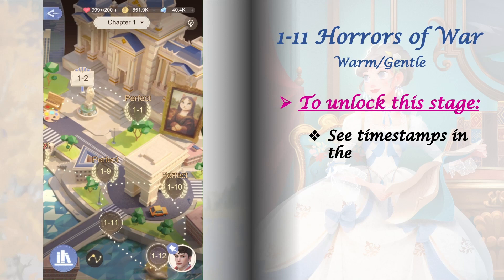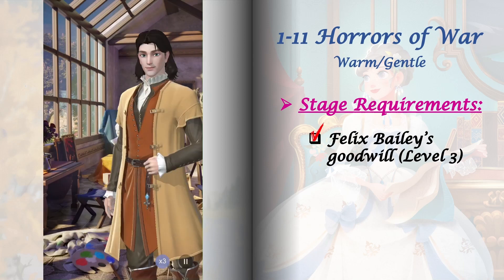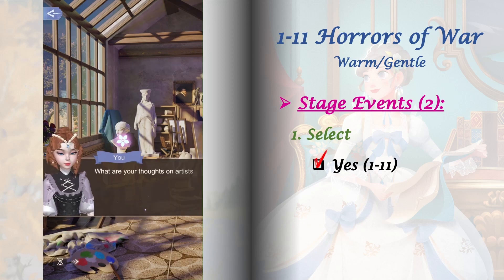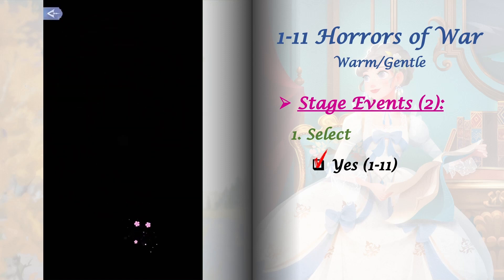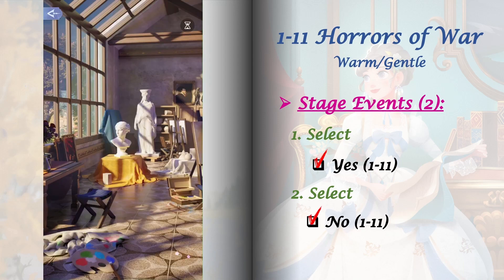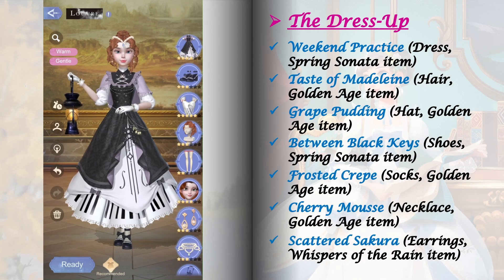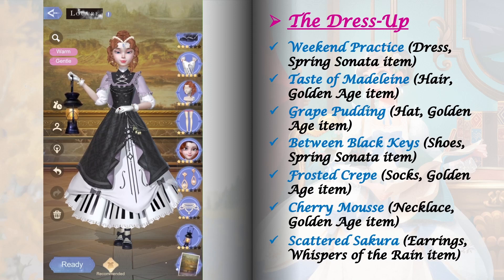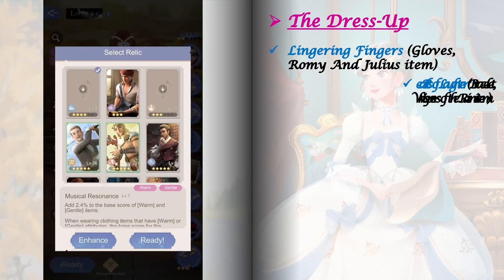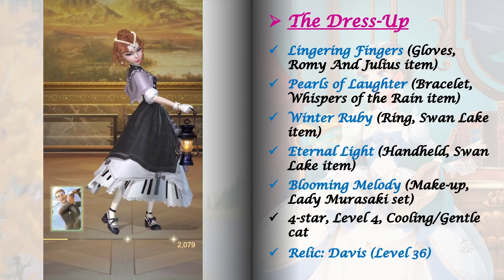Stage 1-11 requires Felix Bailey's goodwill raised to level 3. We have two stage events to unlock here. For the first one, play 1-11 and select 'Yes.' For the second stage event, play 1-11 and select 'No.' We need a perfect clear here because its blueprint reward is needed to craft the required item in stage 1-15. If you didn't get a perfect, upgrade your fashion lab — it's very important. For the relic, I'm using Davis level 36.